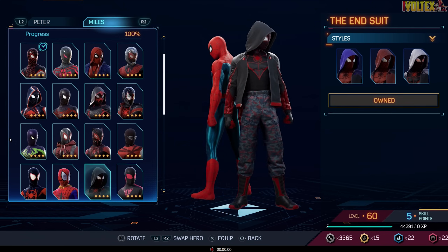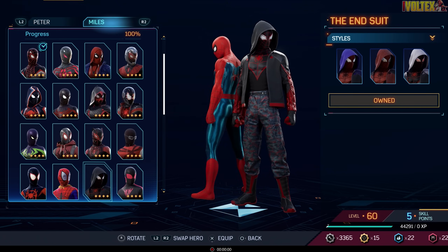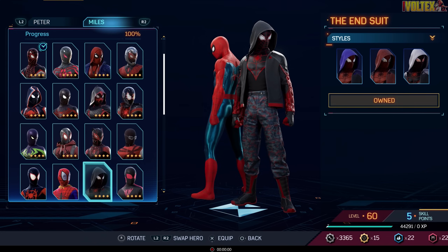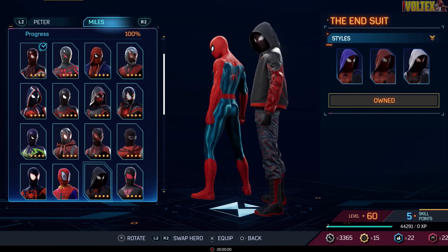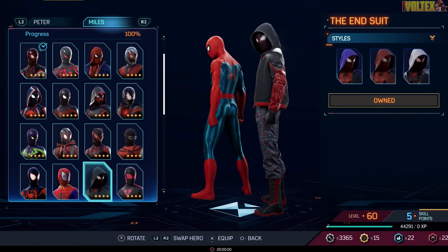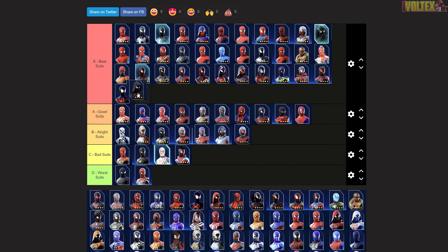The End Suit is one of the coolest suits — best suits for Miles. This is an older Miles with a cool jacket, a hoodie, menacing lenses, camo pants, and boots. It's just such a cool stylistic suit. It has to go up into best suits for sure — and looking at Miles's track record, he's got such a good lineup of suits.